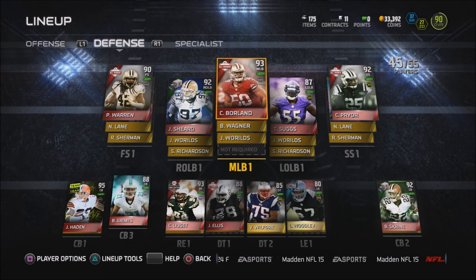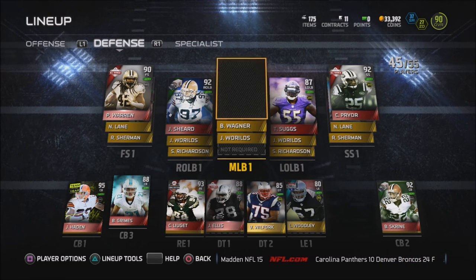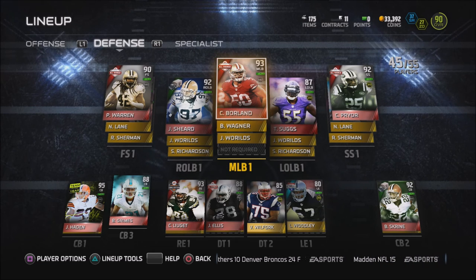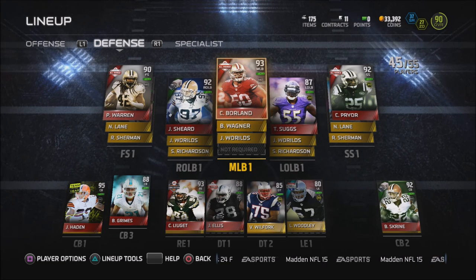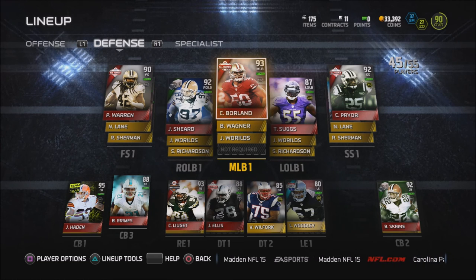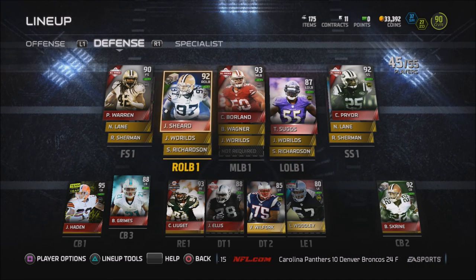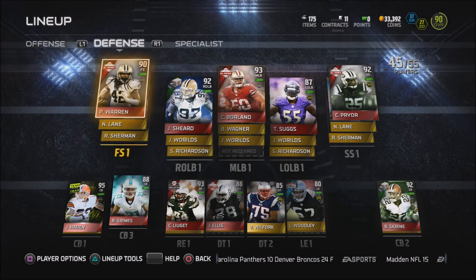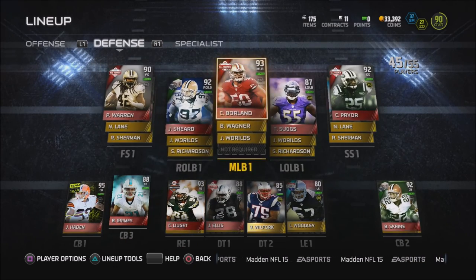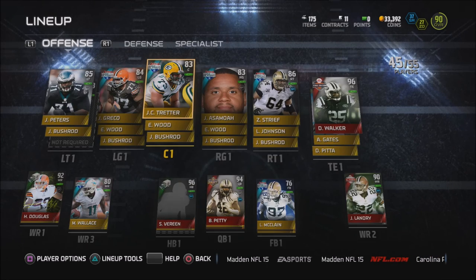My linebackers — if you still play Madden 15 Ultimate Team, get yourself a Chris Borland. This guy's a monster. It's almost like he's reading the mind of the other team — he swarms to where the ball would be before it's even thrown. He knows where it's going to be, it's incredible. Then I have Jabari Sheard — he's on the Patriots now but he's not as good in Madden 16. Terrell Suggs, Calvin Pryor at 92 overall at strong safety, and Pierre Warren at free safety. This team is pretty good — I didn't spend any money on it either.